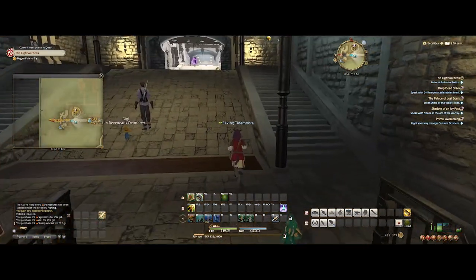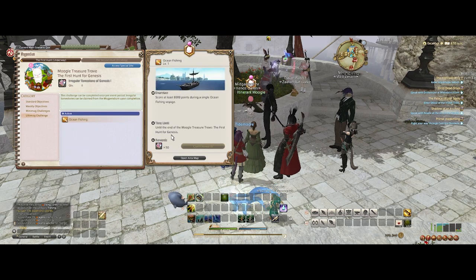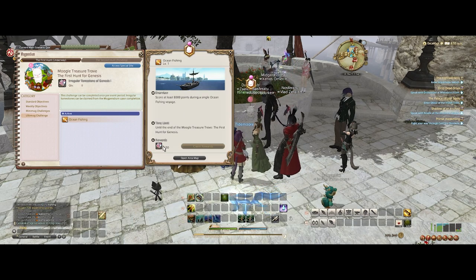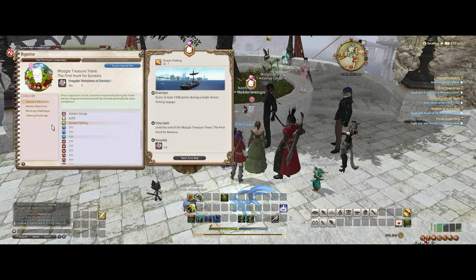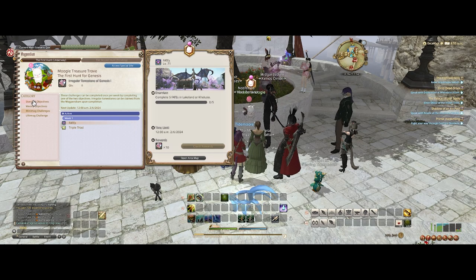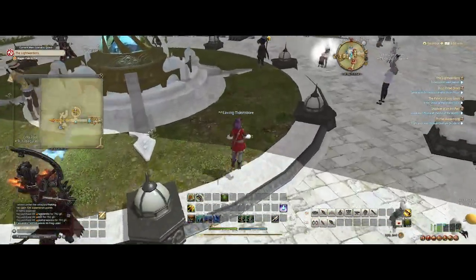Checking the event now that I have it unlocked: I need to score at least 8,000 points during a single ocean fishing voyage. I can't do that right away — it's partly about luck and having certain abilities unlocked, so I just need to level up fishing. Every time I get 1,200 points I get 5 tombstones, so while I'm working towards 8,000 I'll keep earning 5 per run. You can actually get 8,000 your first time if you get really lucky.